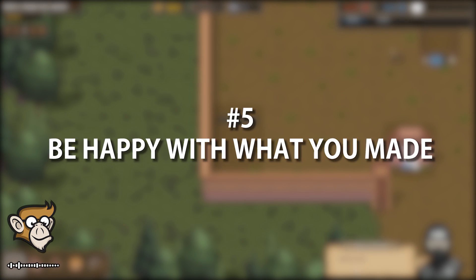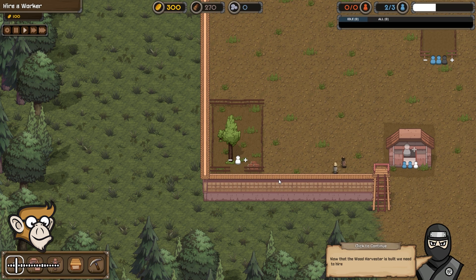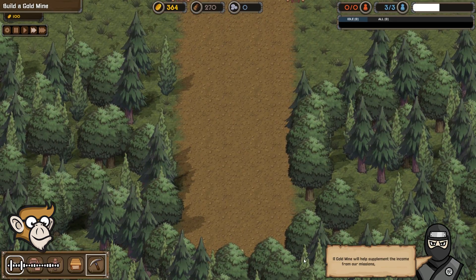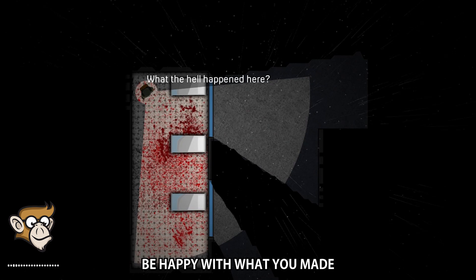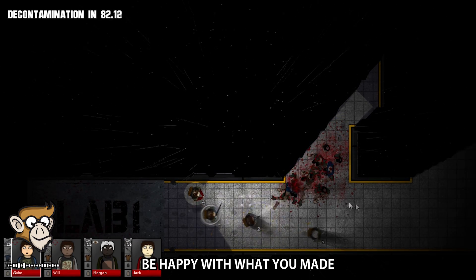And finally tip number 5: be happy with what you made. If you go through the process of making a game from start to finish, be happy with what you have created. Most people start and give up in the middle, so just by making it to the end you'll be better off than most. Your first game will certainly not be a masterpiece so don't be upset if it doesn't match the games you're used to playing. Making games is a skill and very much depends on experience — the more games you make the better they will be.